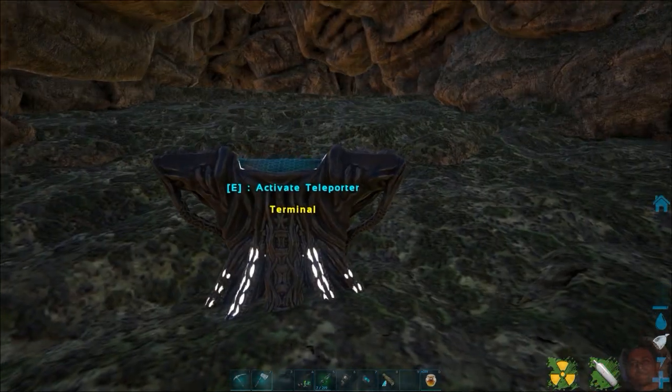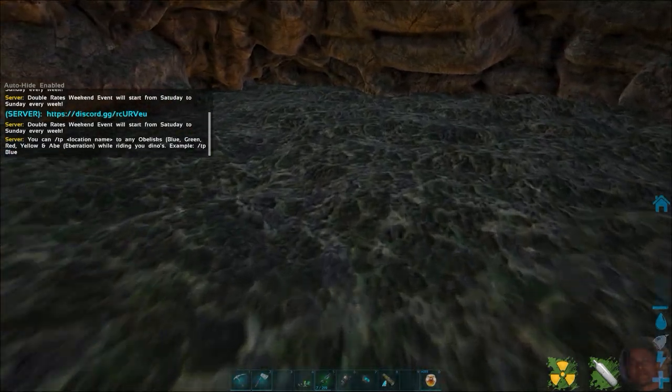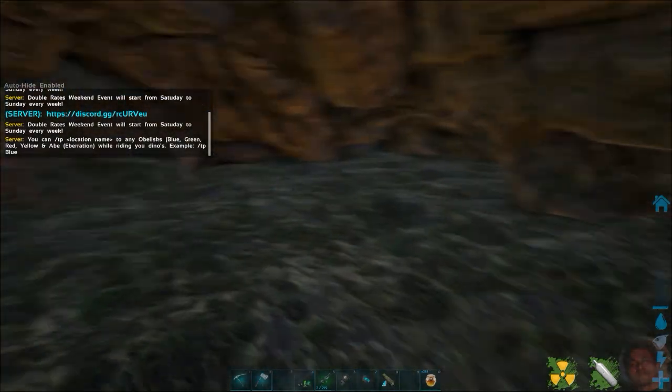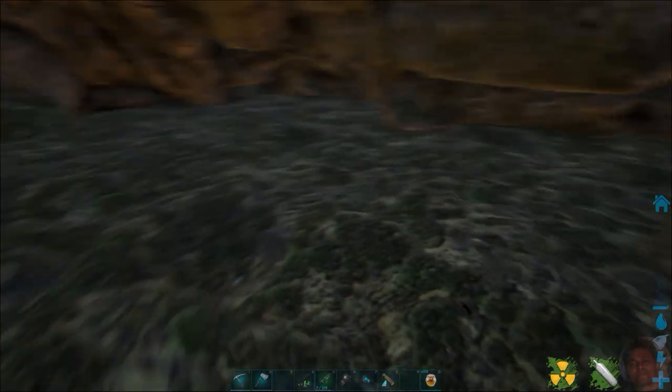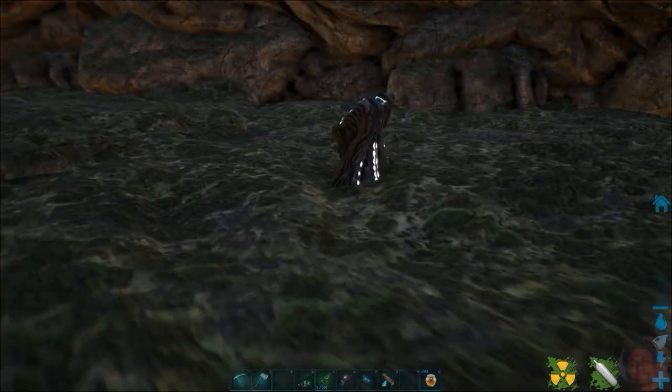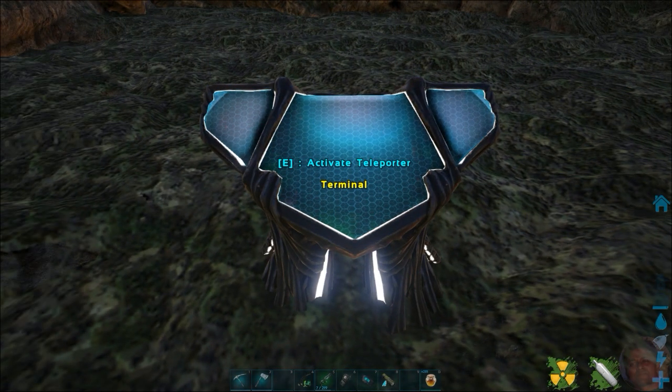When you come straight, you will find a terminal waiting for you. In the future there could be a waterfall here — the devs are working on it. Now you need to activate the teleporter and it will teleport you to the underground lake.